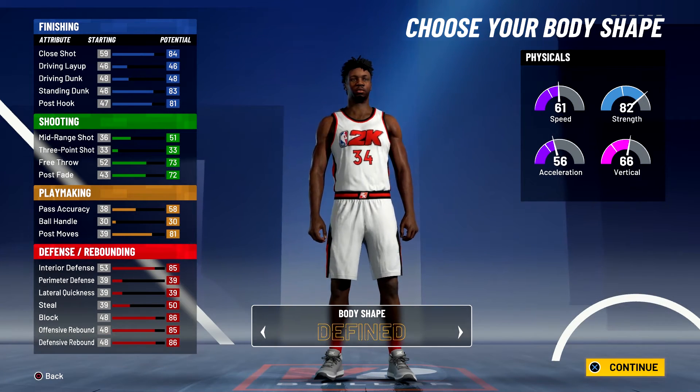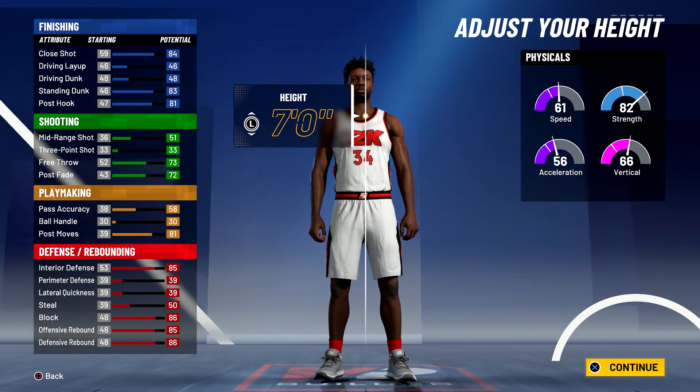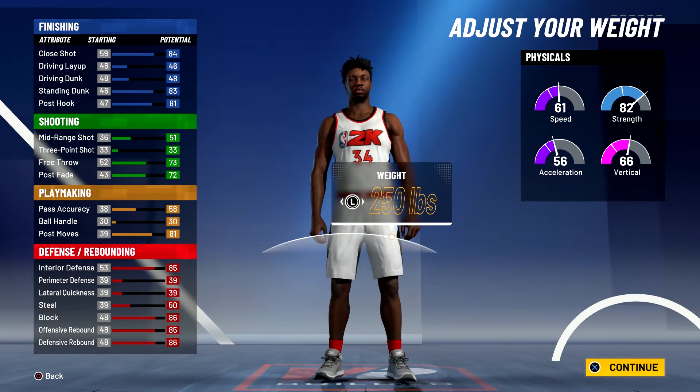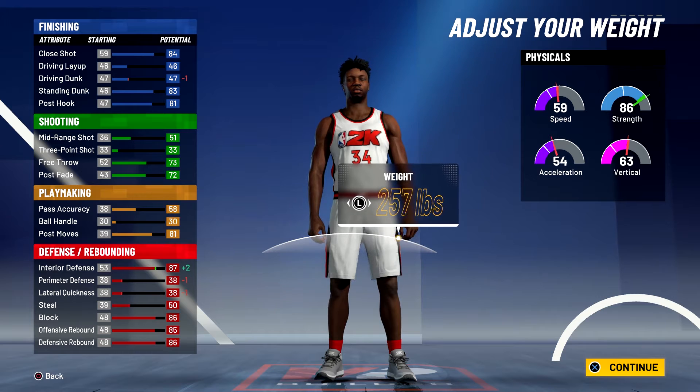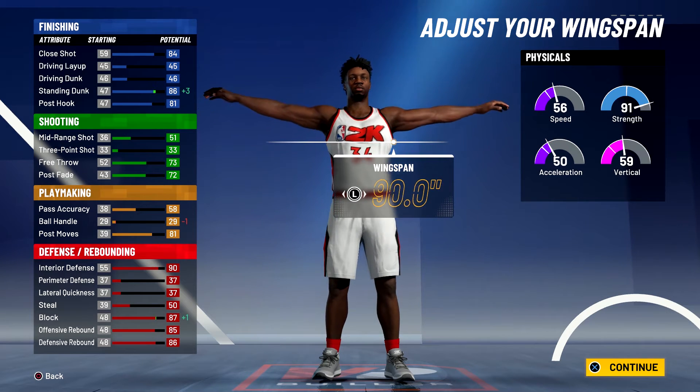Body shape doesn't matter — I'm just going to go with defined. Height is going to be 7 foot; you could go 6'11 if you want, but I'm going to go with 7 foot. For the weight you're going to go with 270, and for the wingspan you're going to bring it up to 92 inches.